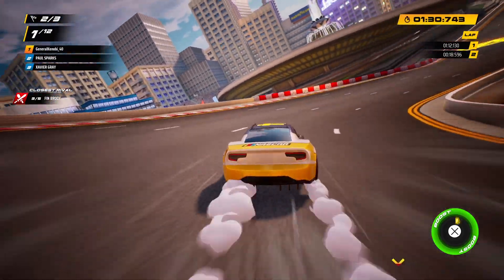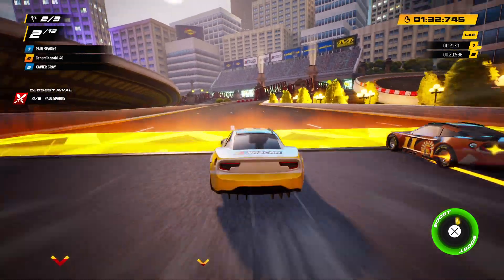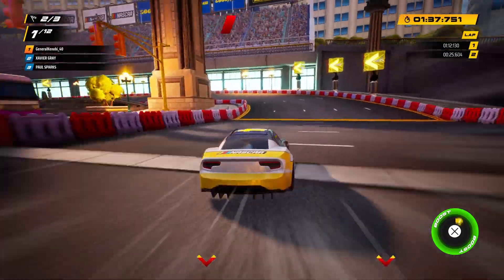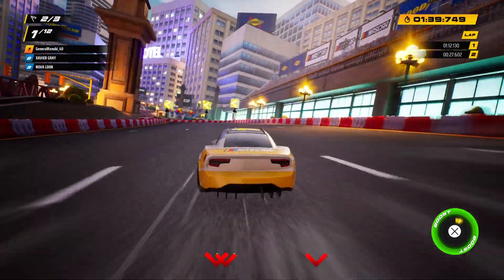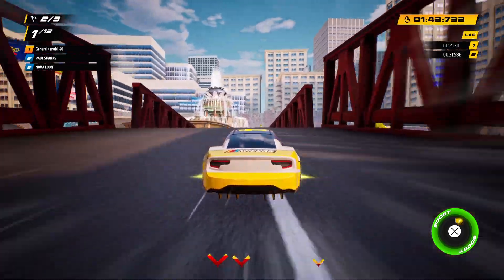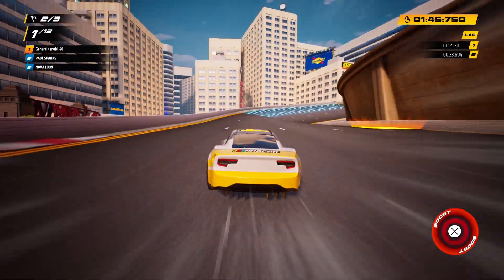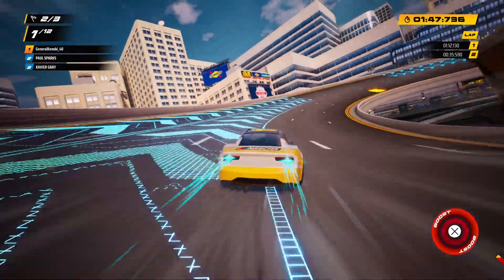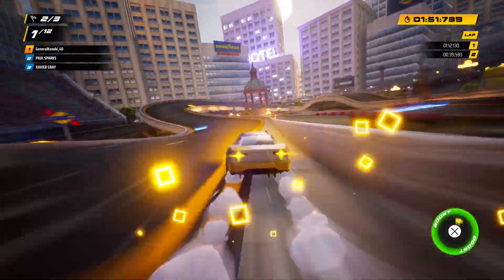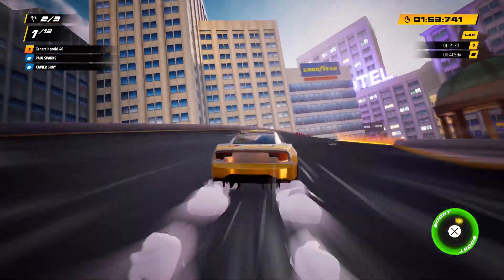This game doesn't have a drift button. There's no teamwork, no power-up, no drift, and a not very satisfying boost system. Although it does have the pit road system, much like Unleashed did. Except it doesn't repair your car, it just gives you a boost. And it slows you down a ton, unlike Unleashed.